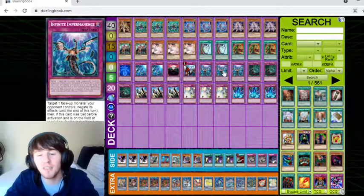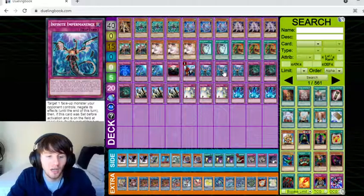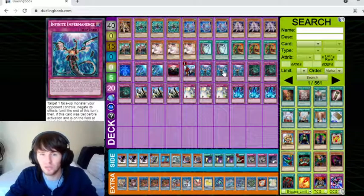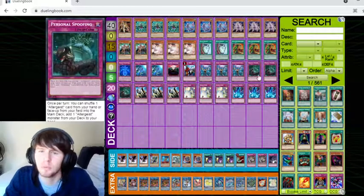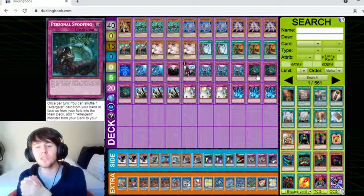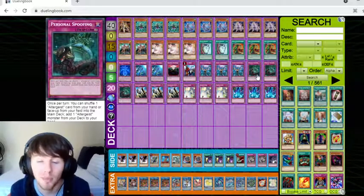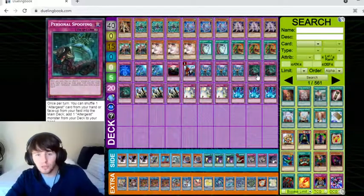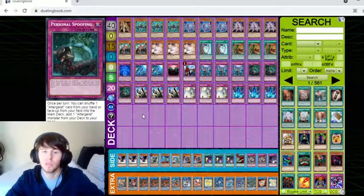Then we've got three Infinite Impermanence. It's pretty amazing how it works with Altergeist Faker. It's also a really good card in general right now because you can use it during your turn — it's basically like Forbidden Chalice but a little bit better. Then we've got Personal Spoofing, which is really, really good. It literally dodges a whole bunch of targeting effects and protects your stuff, and you can get the Faker you need. The interaction between Manifestation and Spoofing is really nifty.